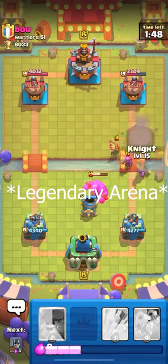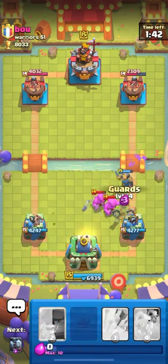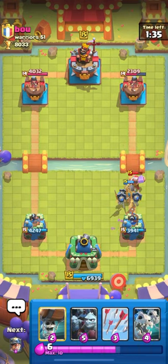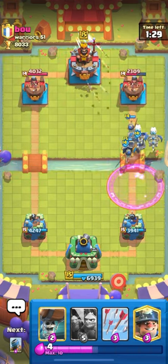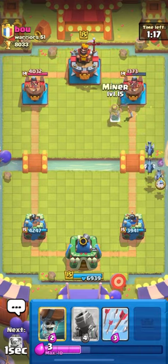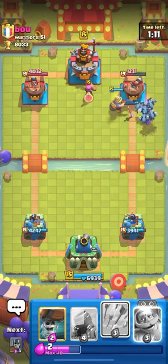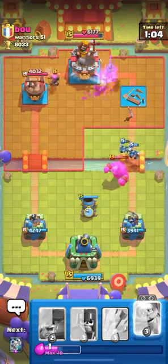I'm gonna knight his firecracker. We're gonna guards this because his arrows are not gonna kill my guards — these are good guards. I don't know why he played lumberjack there. Let's play skeleton drags. He might be playing evo firecracker — evo firecracker is everywhere, even in mid-ladder. Let's play minion horde before the firecracker targets it.